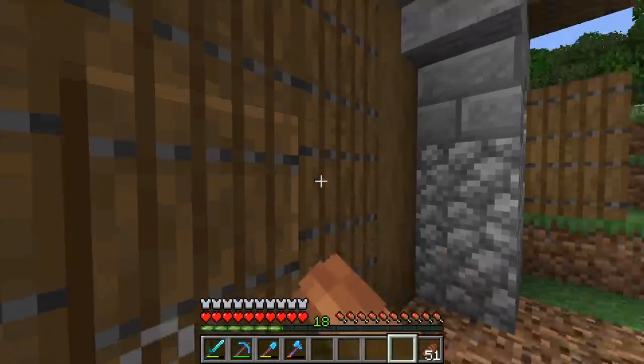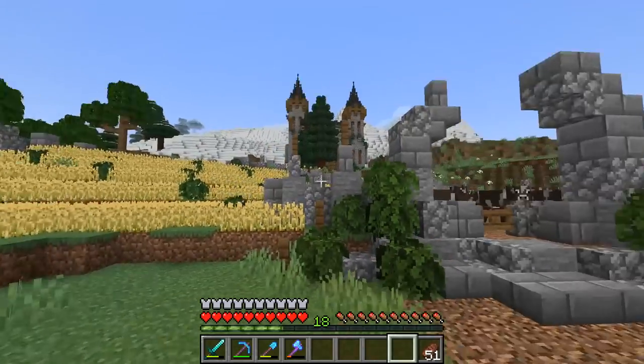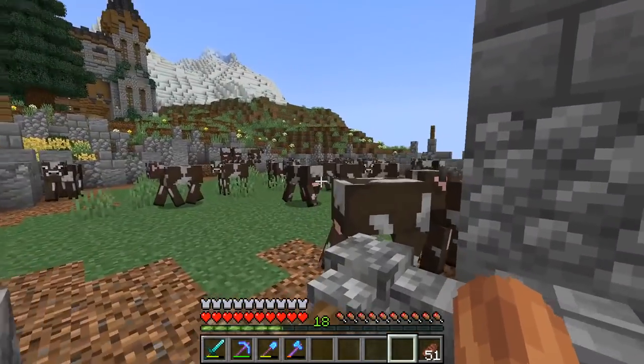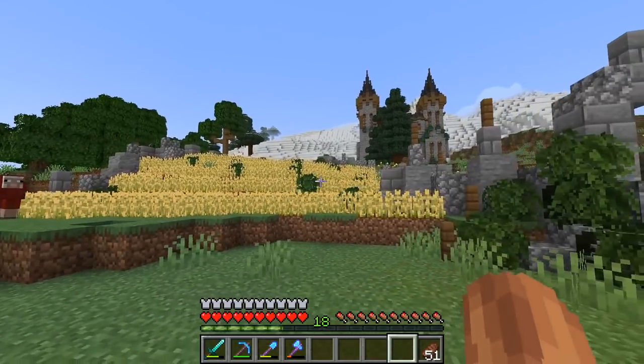Now if we head out the castle this way, I'm sure you'll all know we've got a little bit of farmland up here just outside the mining entrance. Here we are - this is where we take fantastic care of our cows. Very good care. I won't have anyone in the comments saying anything else.